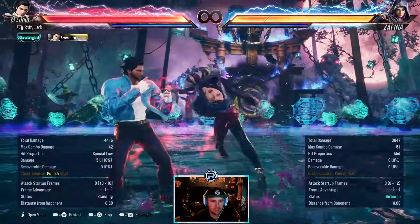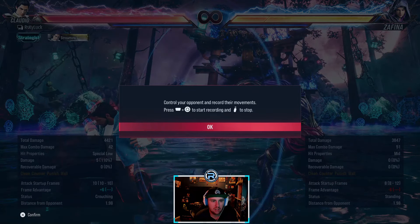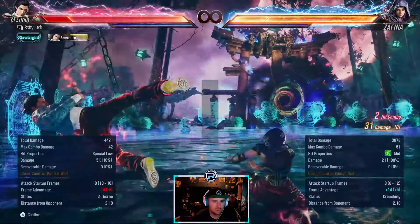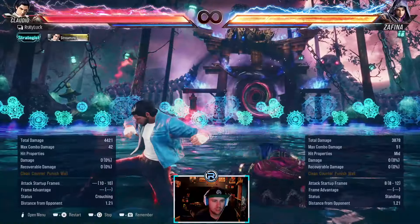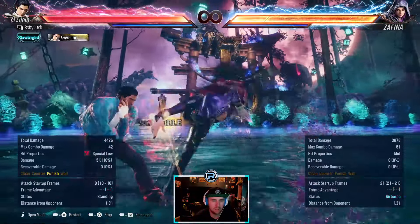This can go into stance — you down chop punish this. Unsafe going into stance. Yeah, you need to down jab to punish — you might not always get it, but down jab is the punish for it.